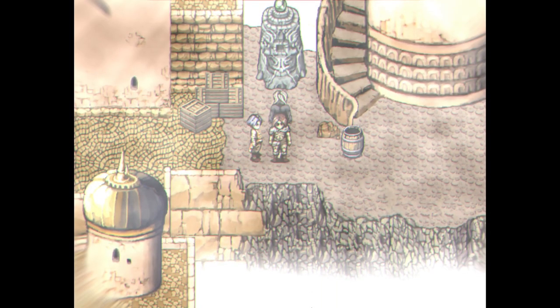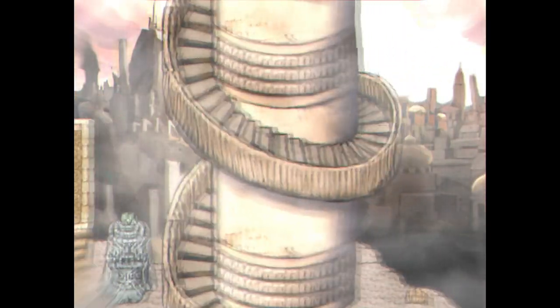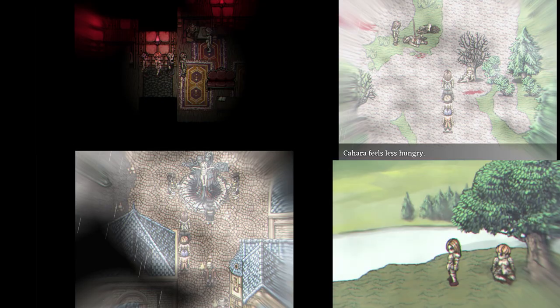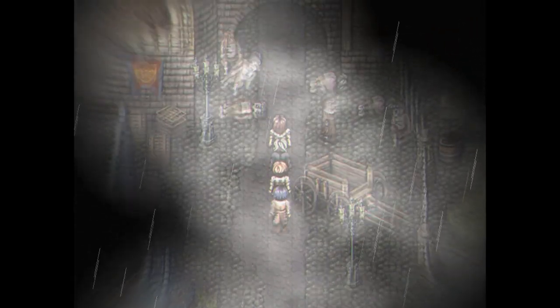Once you get to this tower, make sure that you're in the past and everything is lit up. Go up the tower and sleep in this vent — a dream sequence will occur where you explore each of the four main characters' backstories. Once you do that, you can go to the northwest of the map, top left, as the path will no longer be blocked.